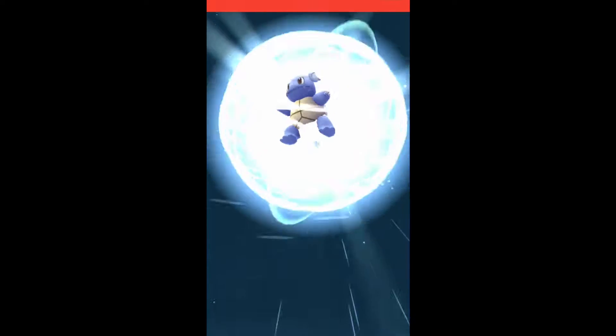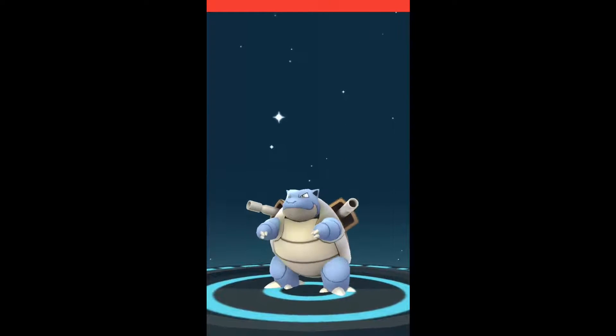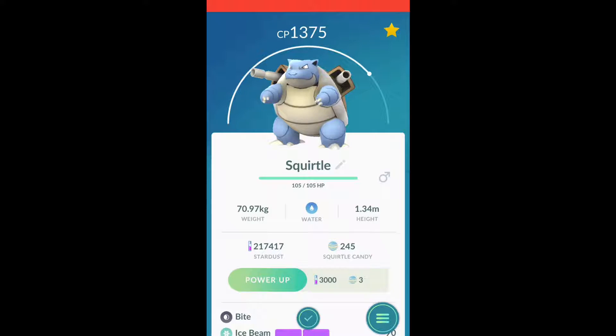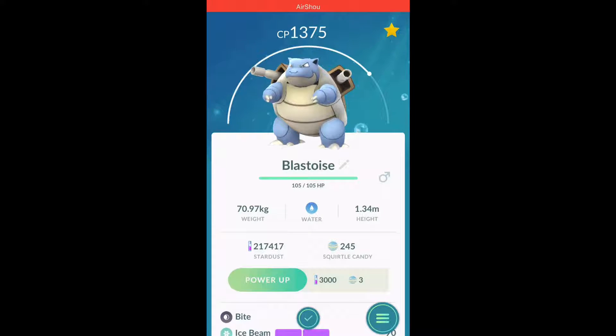I do have a Blastoise with Water Gun and Hydro Pump but it has very crappy IVs — not gonna make it. And now we get Bite and Ice Beam. The worst luck continues. This is bad. I don't know why the start of every video is always sucky — it's obviously not our time yet.